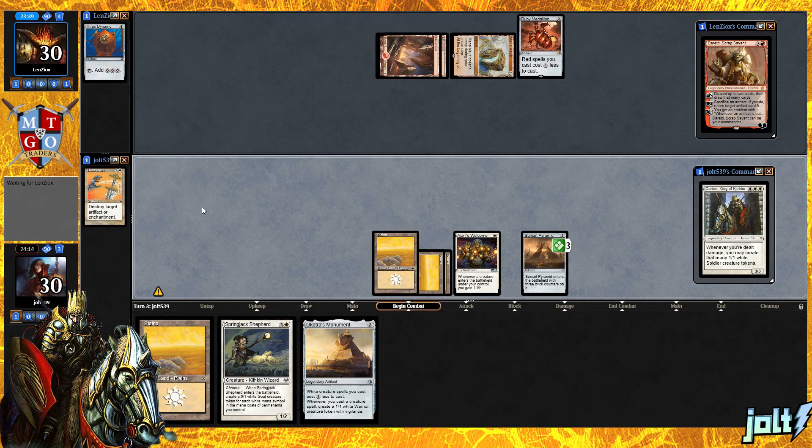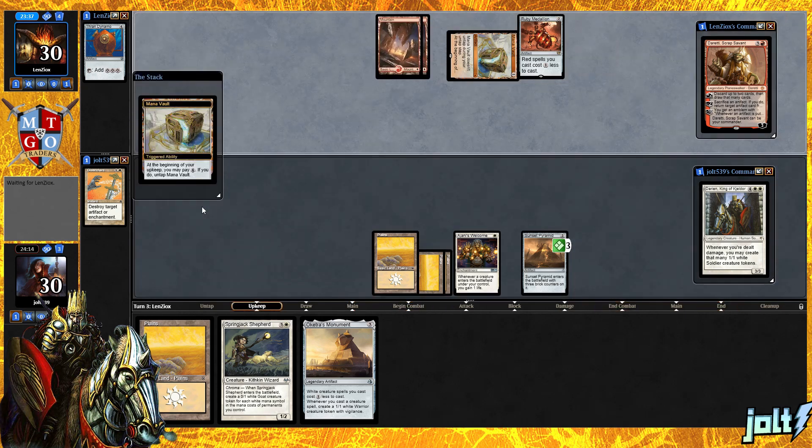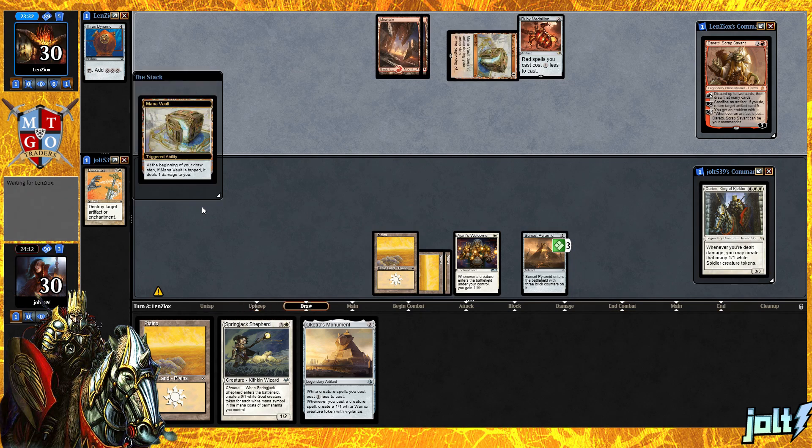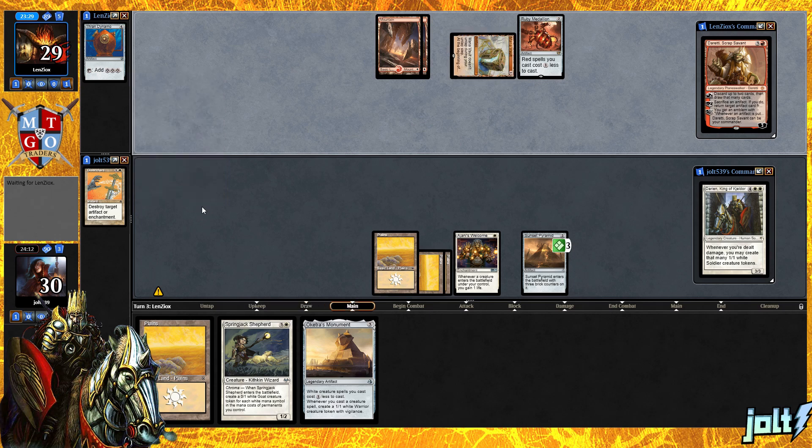They will not be able to untap Mana Vault for at least a couple more turns unless they get down some sort of mana rock. We can also keep them off Dreddy. Now if they did make a land drop, that will allow them to get Dreddy down, but at least that's going to be their entire turn. Glad we took care of that Thran Dynamo. Yes, we did take care of both commanders — it is free time.